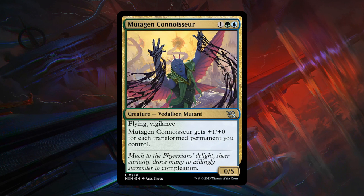Then we have Mutagen Connoisseur — a 3-mana 0/5 Vidalken Mutant at uncommon with flying and vigilance. The Connoisseur gets +1/+1 for each transformed permanent you control, which can include creatures and battles you take out. It won't start with a lot of power, but has a lot of defense and can help protect battles the opponent plays, soaking up damage until you slowly start transforming permanents. At that point the Connoisseur can potentially also take out battles you play yourself. Not a bad card — requires building around it somewhat, but at the very least C+.